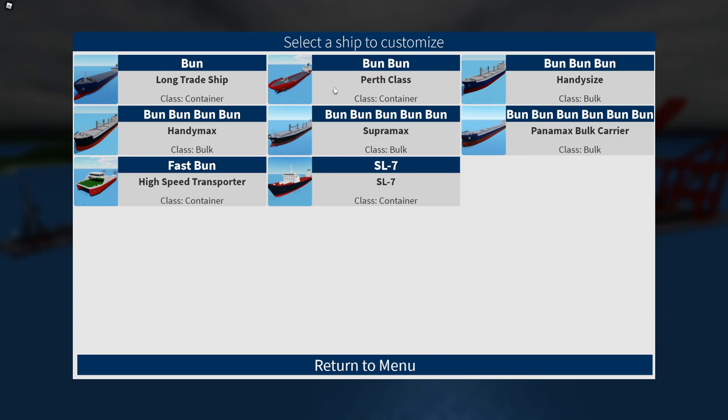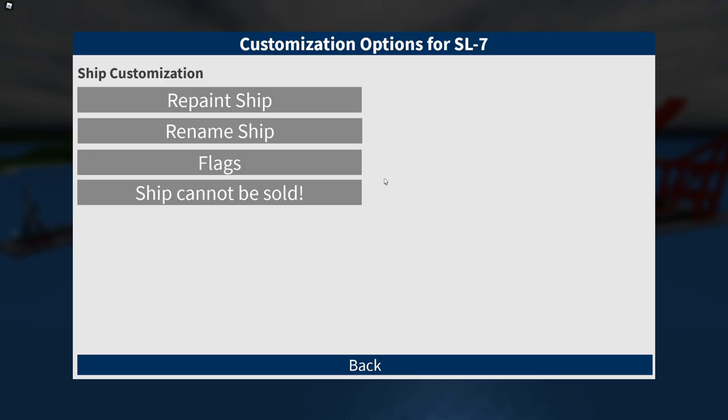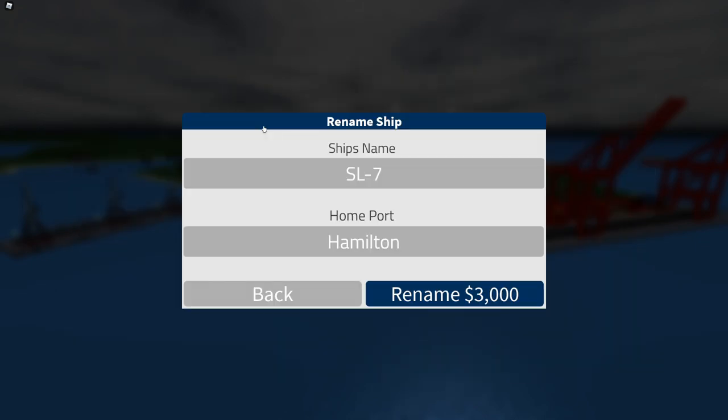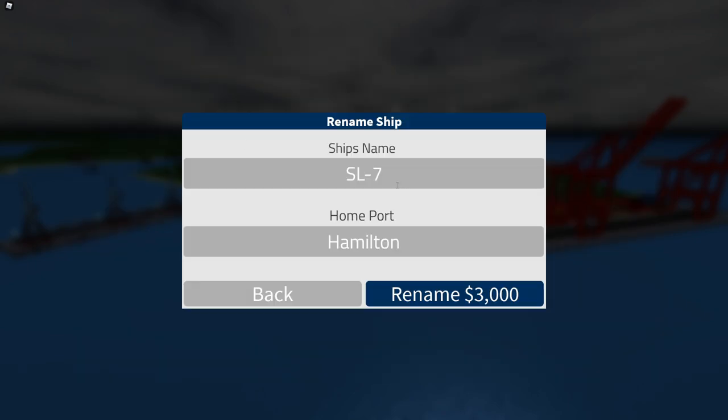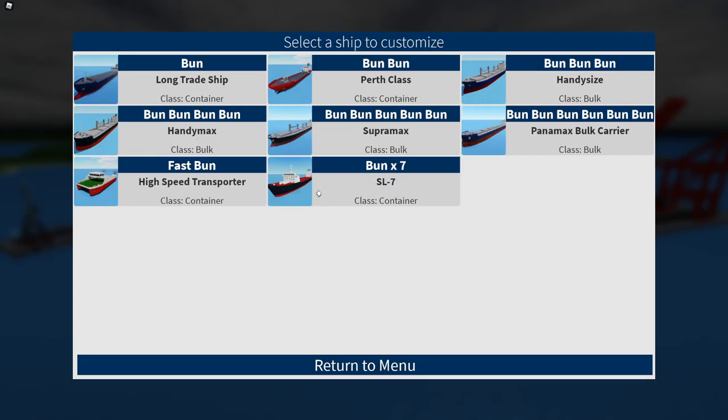The only other container ship I have is the bun bun, and now we have the SL7. I don't know how good this ship is but we're going to get it. Let's rename it — they changed how long you can make ship names — so it's going to be the bun times seven. As for the home port, I'll just say 'murka.' Ship renamed, let's go.